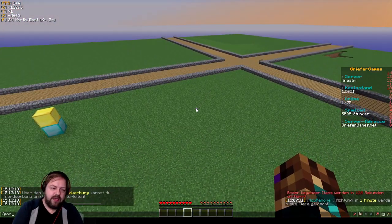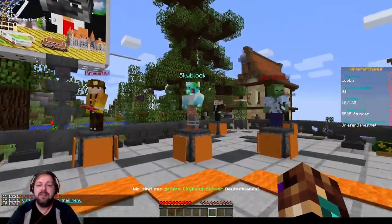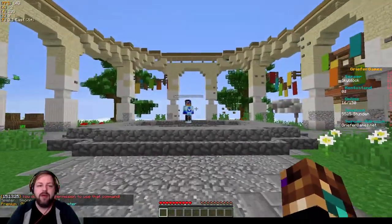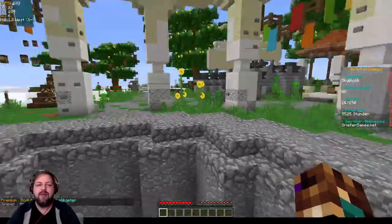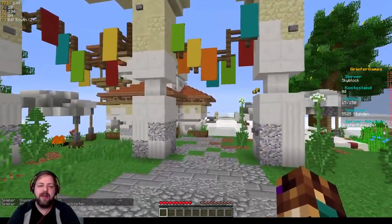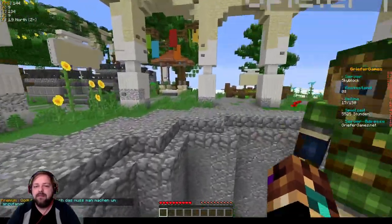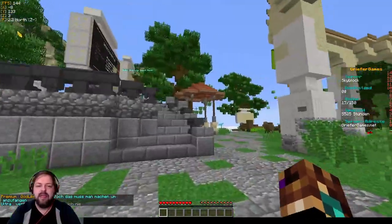Wir gehen zurück in den Hub. Dann sehen wir hier Skyblock. Ihr erinnert euch vielleicht: Full HD hat eine Zeit lang ziemlich Werbung gemacht für Skyblock, Wookie war da auch mit dabei – Make Skyblock Great Again. Da war der große Wunsch, Skyblock wieder groß zu machen und mehr Spieler hinzuführen und mehr Akzeptanz bei der Administration zu kriegen. Wir haben jetzt 17 Spieler hier drauf – hat wohl nur bedingt geklappt, sage ich mal.